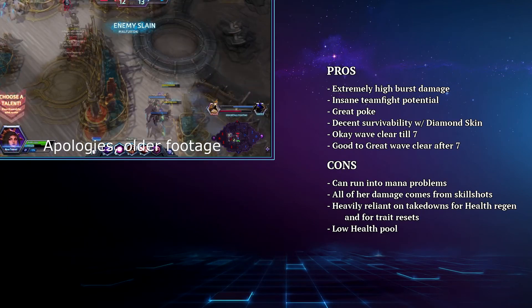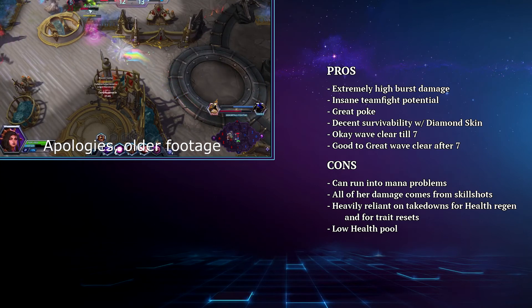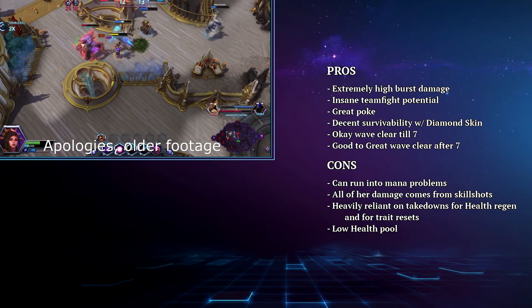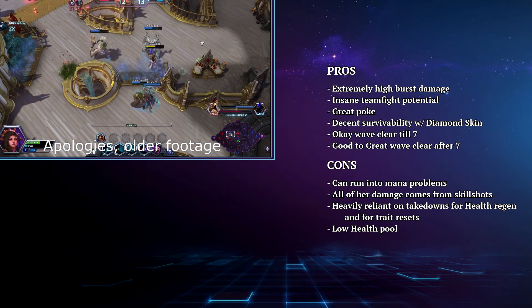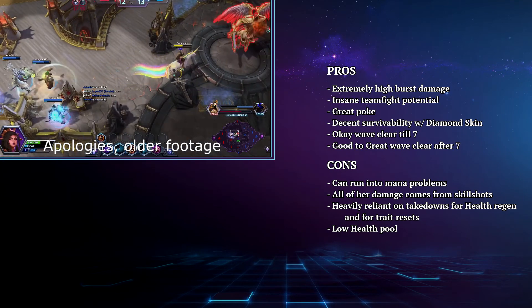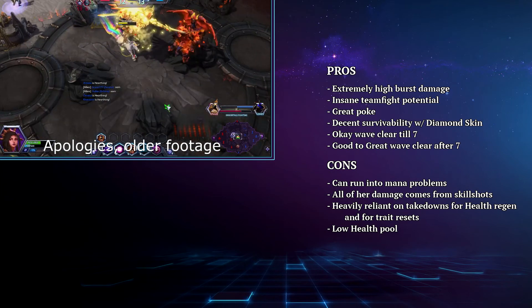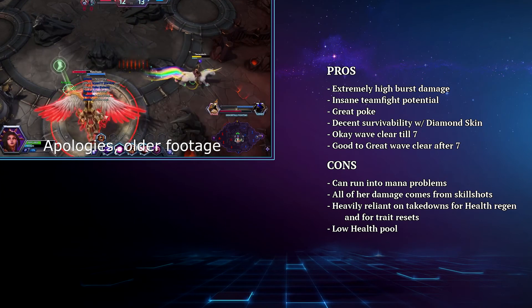Li Ming's Teleport build is a high risk, high reward build that brings extremely high burst damage, insane teamfight potential, great poke, decent survivability with health on resets and Diamond Skin, okay wave clear pre-7, and good to great wave clear post-7. However she can run into mana problems, all of her damage comes from skill shots, she is heavily reliant on takedowns, and her low health pool means that getting caught out of position can mean her death.